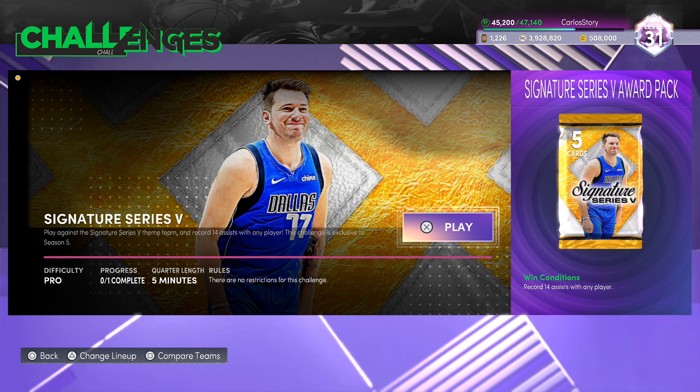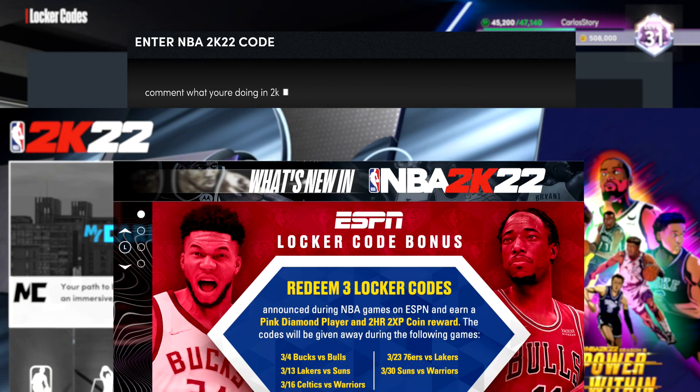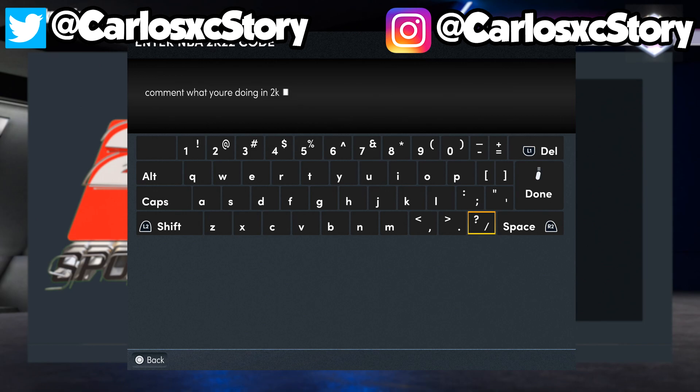Those are the new locker codes we got. Don't forget the first one is expiring very soon so use it right away — and it counts toward the guaranteed pink diamond you get after using three locker codes, as 2K advertised. Keep an eye out for more locker codes coming in a few days. Make sure to leave a like, subscribe with notifications on, and comment what you're up to in 2K. Check out the pack opening video, the no money spent series, and the full dark matter starting lineup squad video. Thanks for watching!